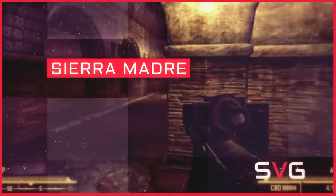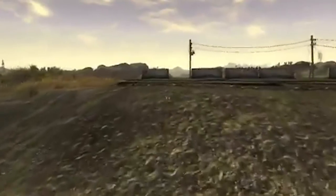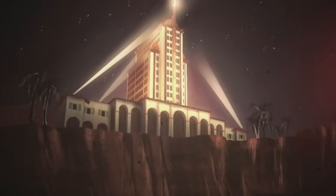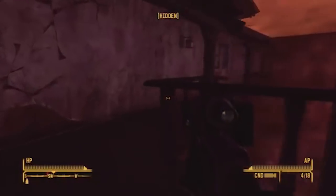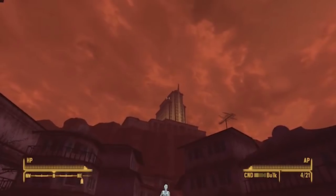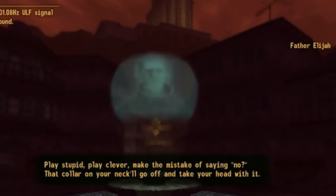Sierra Madre. In what is probably one of the best pieces of DLC that any Fallout game has to offer, Dead Money offers players a vacation in Sierra Madre — the creepiest casino you'll ever witness. You wake up in this city with a bomb collar around your neck. Sounds fun already, right? Even worse, that collar is being controlled by a creepy dude named Father Elijah. Play stupid, play clever, make the mistake of saying no — that collar on your neck'll go off and take your head with it.